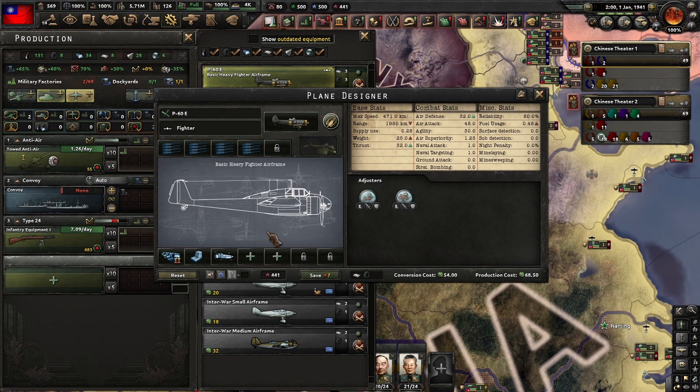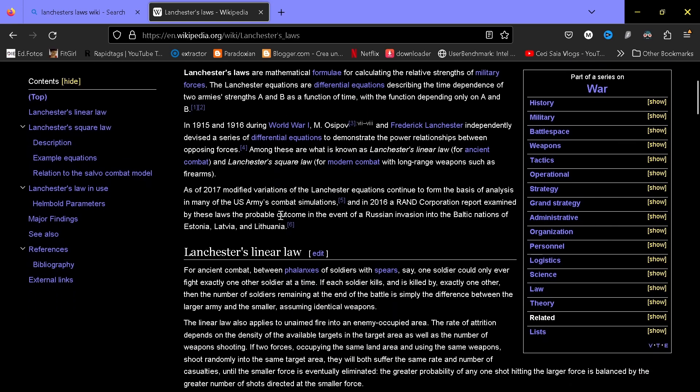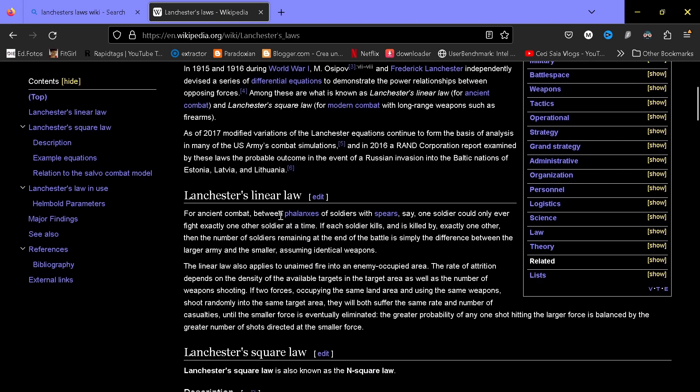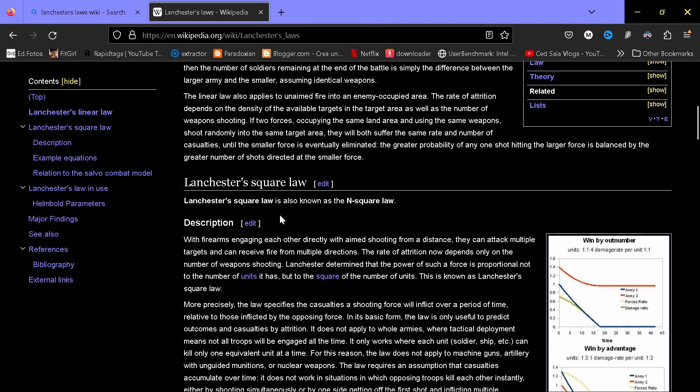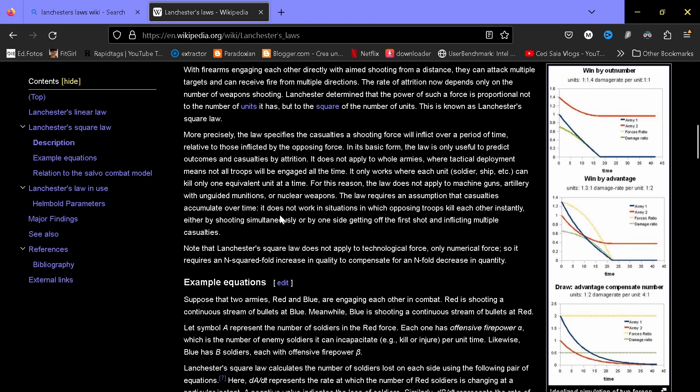Let's go to the meta fighter now. Before I explain the engine benefits, let me explain the Lanchester Laws — very basic, very simple. Lanchester Laws are laws that apply to simulate the results of combats. There are two important ones: the Lanchester Linear Law and the Lanchester Square Law. It sounds complex, but let me give you two examples and it will be very easy.